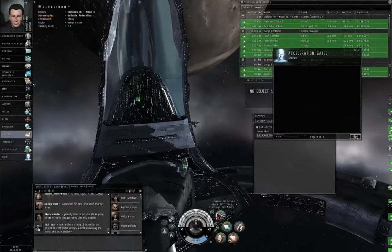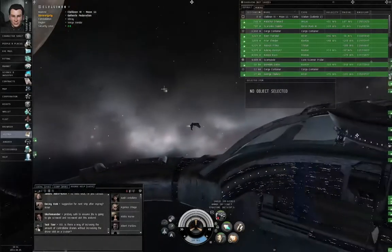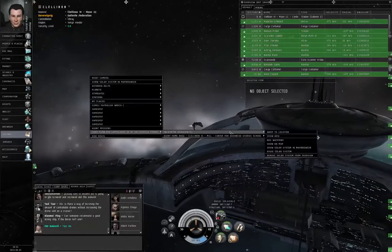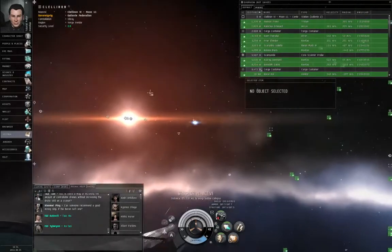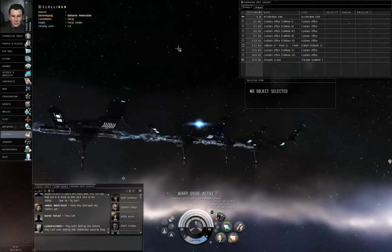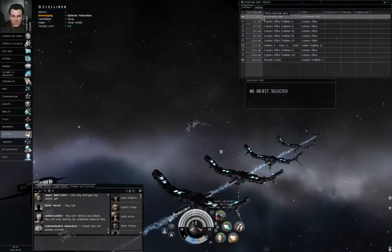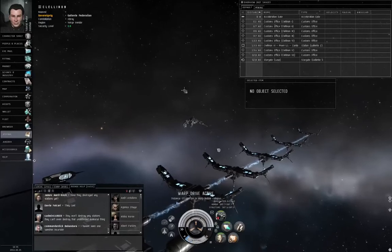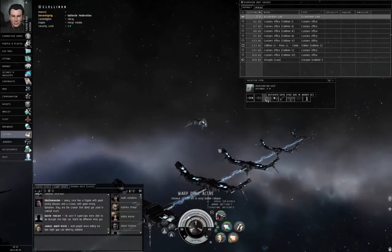Let me close these windows. Right-click empty space, cache for the Capsuleers, encounter dead space, warp to location. Warp drive active. Here is the acceleration gate. Right-click the acceleration gate, activate gate. Warp drive active. You could also simply left-click the acceleration gate and then left-click activate gate — either method works.